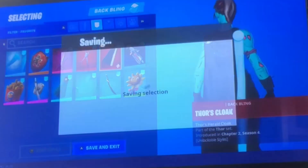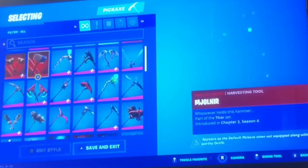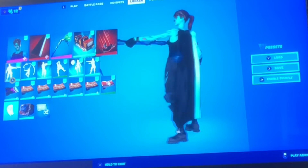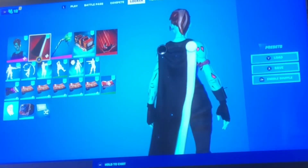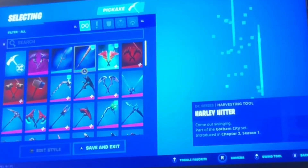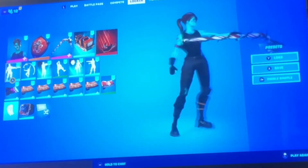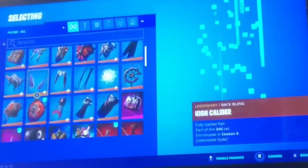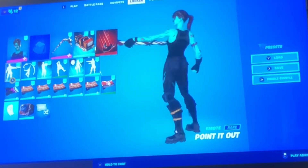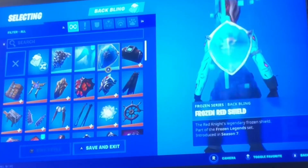Next up we're gonna be doing Thor's Cloak. I already did Minty but we're gonna do it again because I want to. If you guys have this battle pass you should already have this — it's tier one. Next up we're gonna do Red Shield and Handy. I use Red Shield a lot with a lot of skins, and I'm including this one as well, just no back bling.